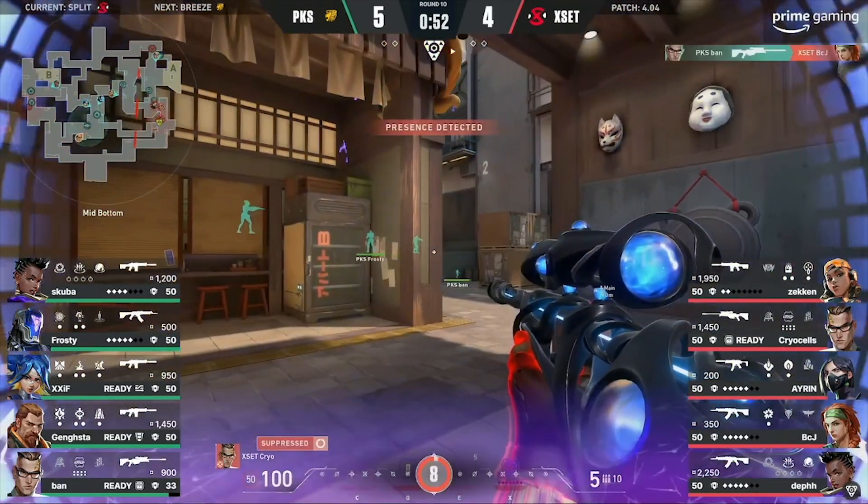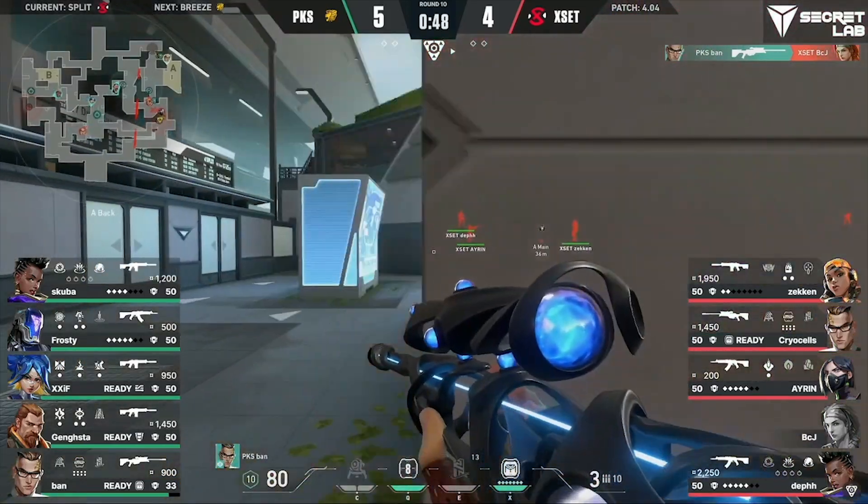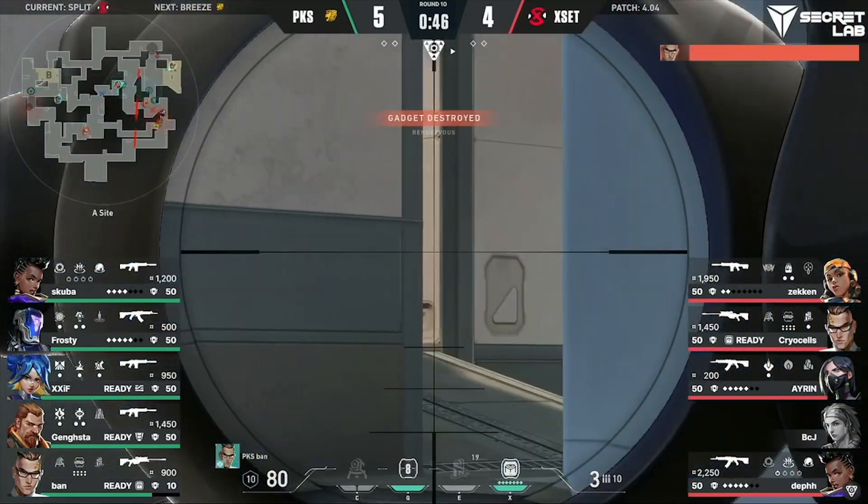Do some jump peeking here, too. He does get the kill onto BCJ. Saw the pain shell, so they know that the hit's coming towards the A site.